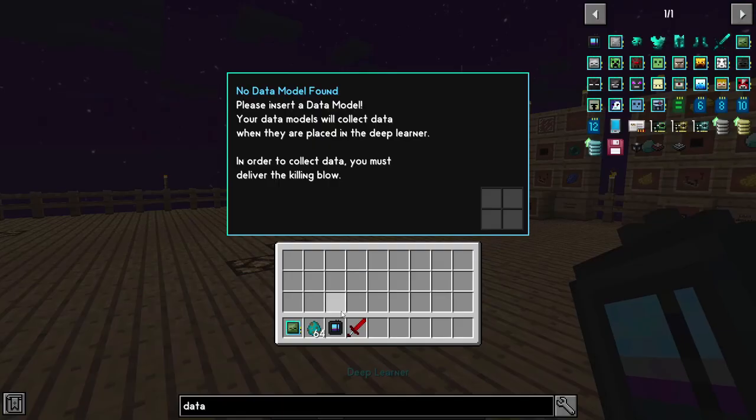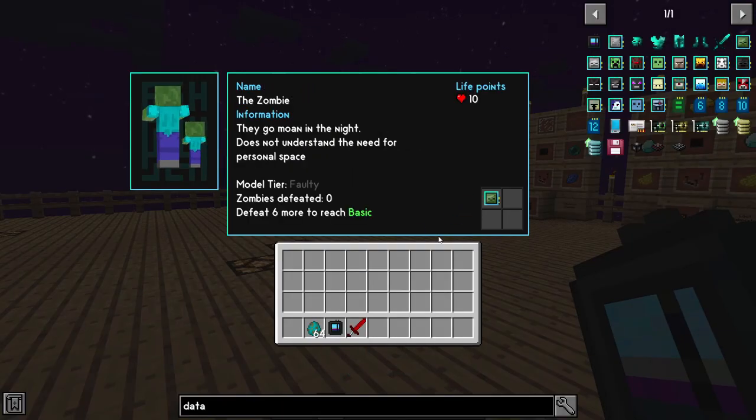You're going to right click on your deep learner and put your data model inside. It's going to tell us that right now it is at faulty, and I need to defeat six more zombies to get it to basic. For this process to work, your data model has to be at least on basic. You can make it higher should you need to, but this will not work on a faulty level. You'll have to kill at least six zombies or six of the monsters you're using to get this to work.